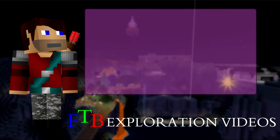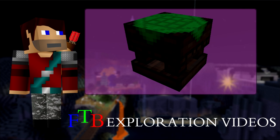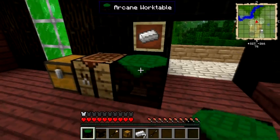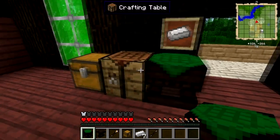Just like in the movies, if you stick the word arcane in front of something in gaming, then it makes it all magical and stuff. To be fair though, this item is pretty magic. The arcane work table is a block in FTB from the mod Thorncraft. It works in a way similar to a crafting table.